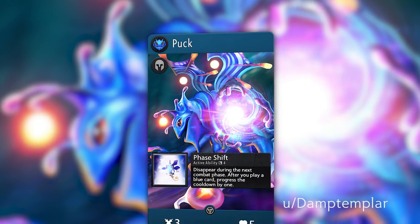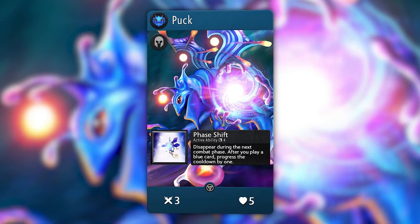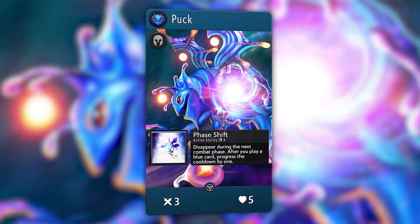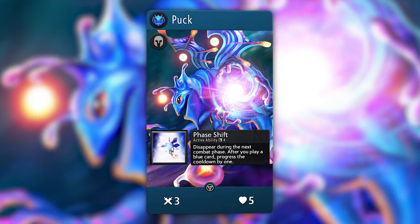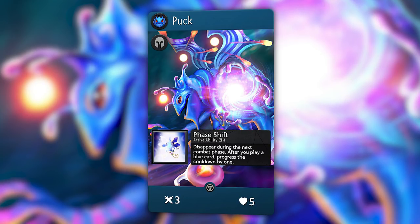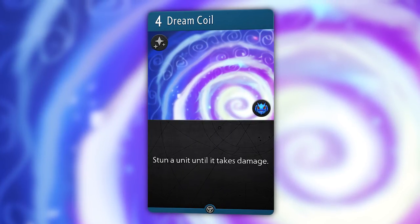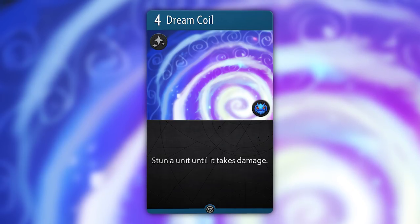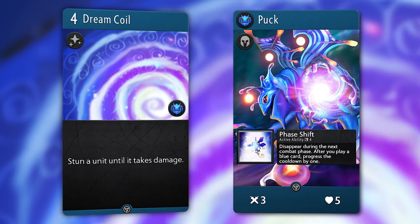Created by Damp Templar, Puck is a 3-5 blue hero. Its active ability on a cooldown of 3 reads: Disappear during the next combat phase, and after you play a blue card, progress the cooldown of Puck by 1. Disappear means the unit becomes hidden only during the combat phase, so the enemy in front of it becomes unblocked, but you can still play blue spells since Puck is still there during the action phase. Progressing the cooldown means advancing it one round forward - an interesting idea we haven't seen before. An item that advances the cooldown of the hero it's equipped to would cause you to re-evaluate certain active abilities, as their strength changes greatly if they could be used more frequently. Puck's signature card, Dream Coil, stuns a unit until it takes damage. All parts of this hero's kit are accurately thematic and relatively balanced to the current card pool.